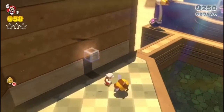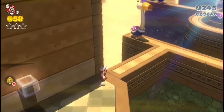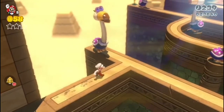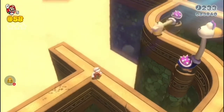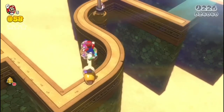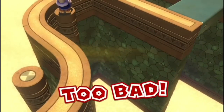Oh no! I love the cat bell so much because it's so unique — it's the best Mario power-up ever. Let's avoid that beak so we don't die. We can also kill the Conkdors with projectiles or by swiping them.